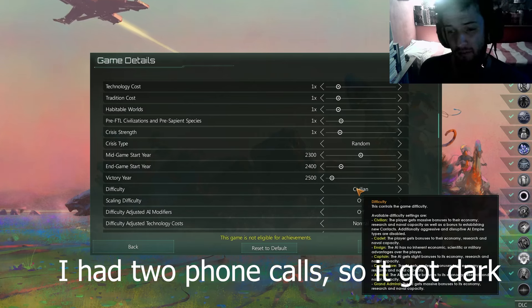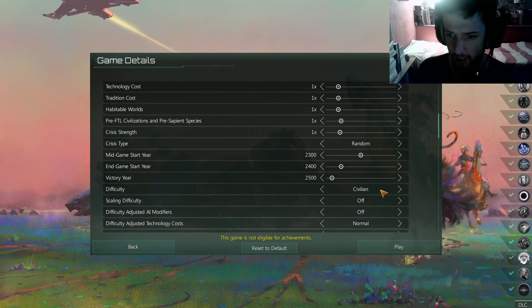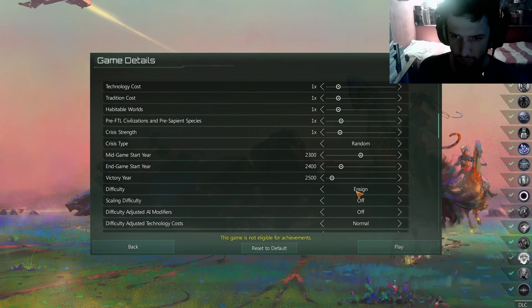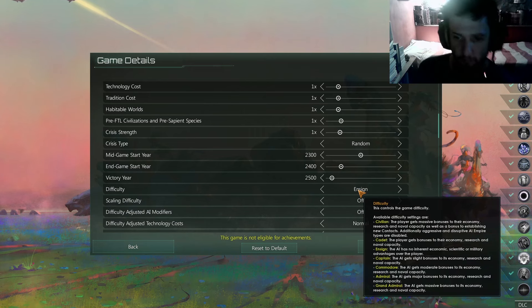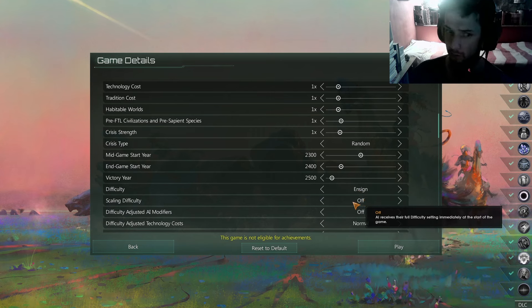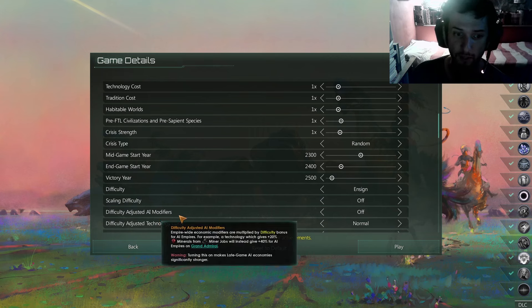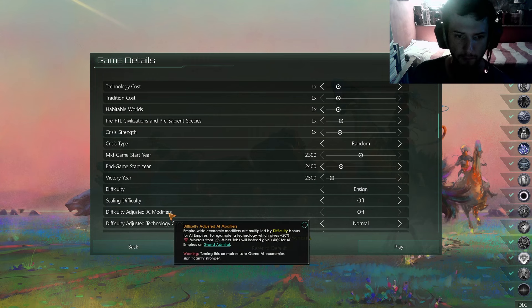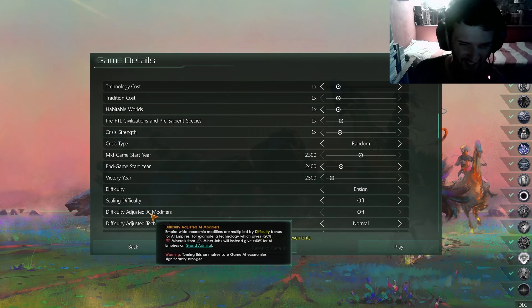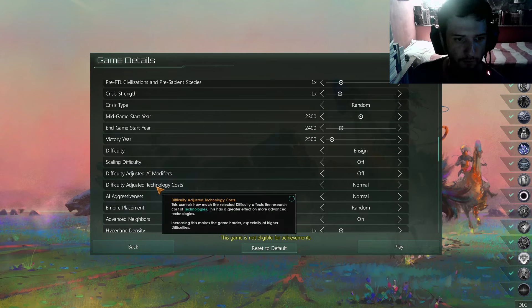For difficulty, either Civilian or Cadet is a good starting point. I'll go for Ensign for this example — it's basically the difficulty I use. Captain is for a little more challenge, but Ensign is really good; everybody is playing the same game as you. Scaling difficulty — leave it off, do not touch this. Difficulty-adjusted modifiers sounds interesting on paper, but leave the defaults for now.